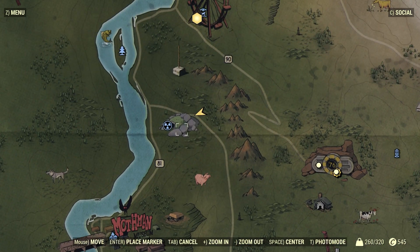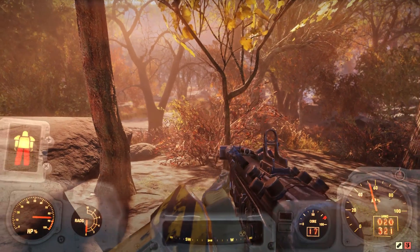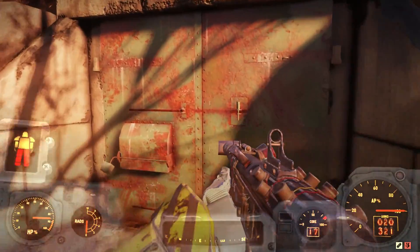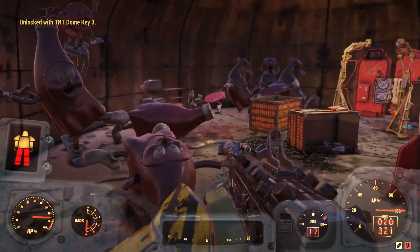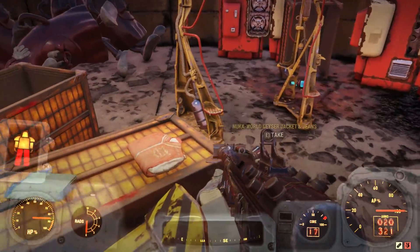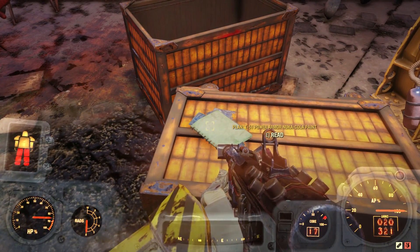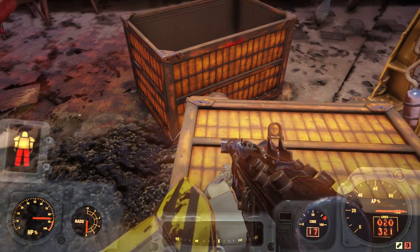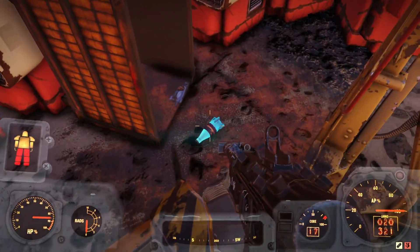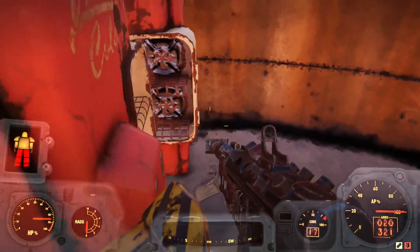Head over to the location on your map — stand exactly where shown, because there are eight different bunkers and it can get a little confusing. You can see the road there on screen. Once inside, you'll notice a bunch of Nuka-Cola stationery products. On the container in front of you is the T51 Nuka-Cola paint job, and around the back you can find two unique Nuka-Cola outfits as a bonus. There are also some Nuka-Cola Quantums you can pick up. That is how you get inside Dome Bunker 3 and get the Nuka-Cola paint job.